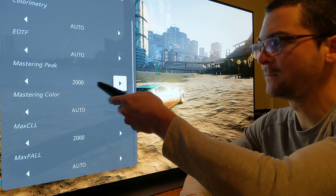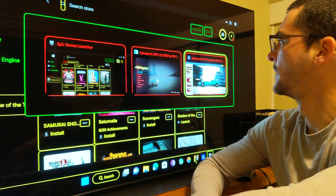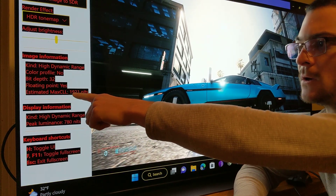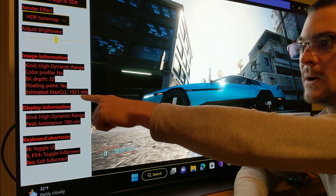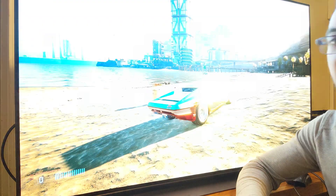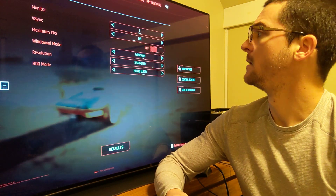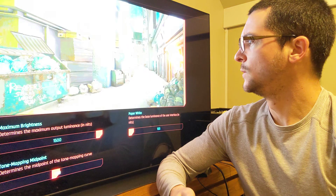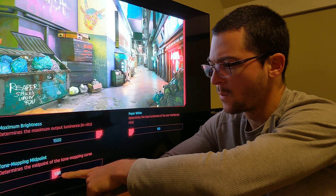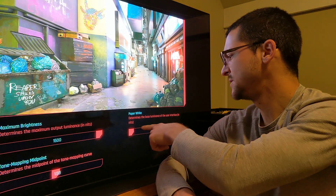The reason I am doing this is because I am maxing out the game slider. By doing that, the game is trying to output 1921 nits — so that's the Max CLL. Basically what I'm doing is I am matching that. Let me show you the in-game settings: I am using the tone mapping midpoint 1.5 and the maximum luminance just maxed out. And this is just the UI.